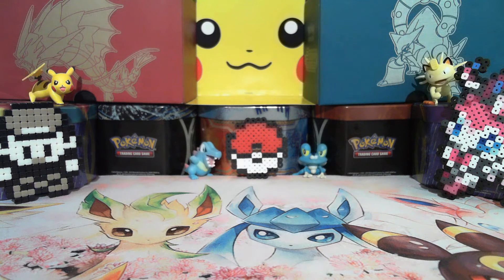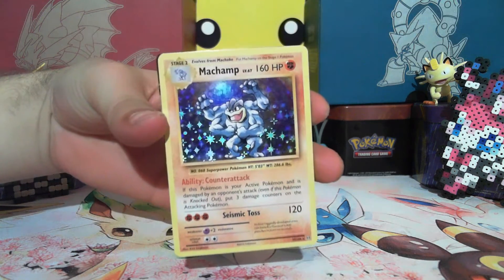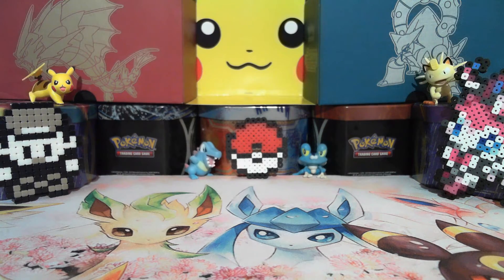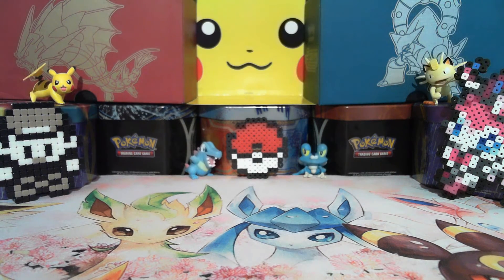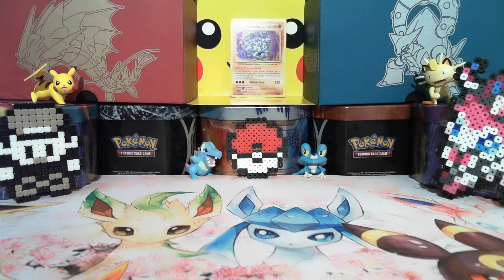To sum up the good pulls: we had a Pangoro reverse holo rare, the Machamp, and the Hoopa EX from the tin. Machamp is the winner for king card! Thank you guys for watching — please like, comment, and subscribe. We love doing this and we want to continue, and we can't do it without your help. I'm NoSkills, I'm RainbowPonyta, and we're from LeetNoobs. You guys have a great day, bye!